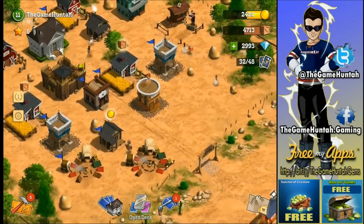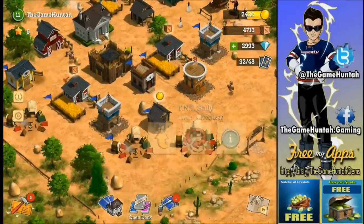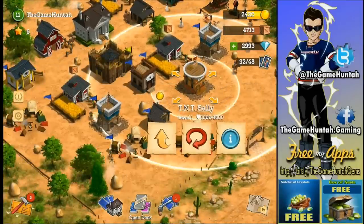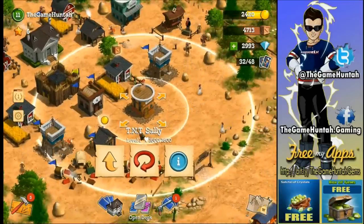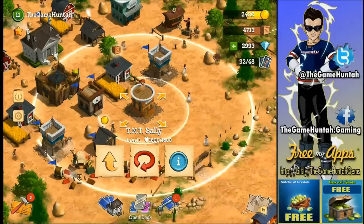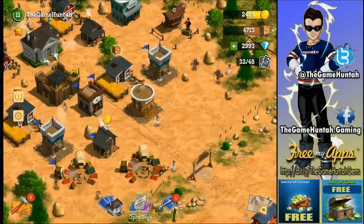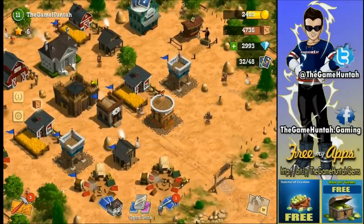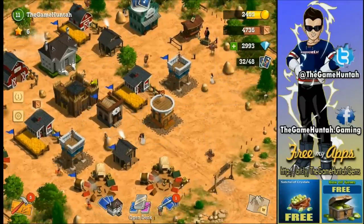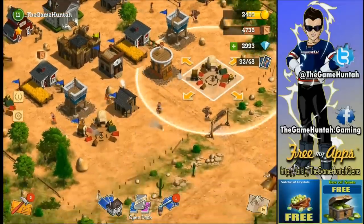For defensive buildings, I have two deputies at level two. When you reach courthouse level six, you unlock TNT Sally, which looks like a mortar. I haven't seen her in action yet, but protecting your base and your village is crucial in all strategy games, and this game is no different.